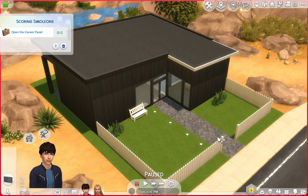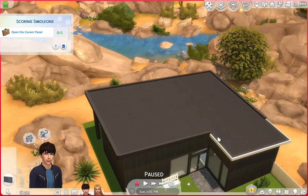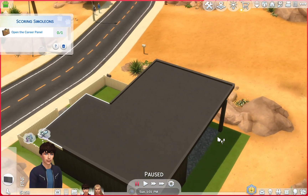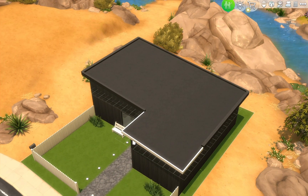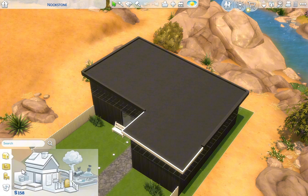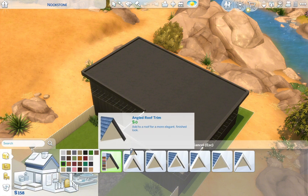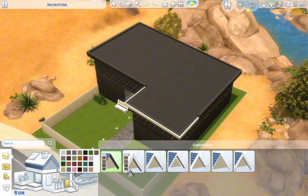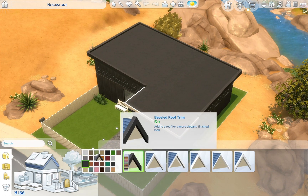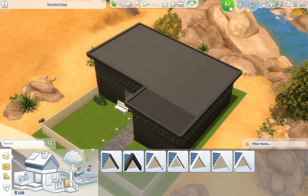That looks absolutely awesome. There's not so much I can do with the back — I'm quite limited with space for the back garden; I didn't think I was going to be that limited. But we've managed to do a nice little front garden. I have, however, noticed that I've missed that one bit of trimming. Just going to quickly go into build mode and change that. There we go, that is a lot better.